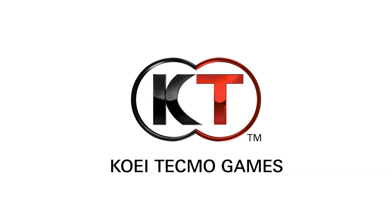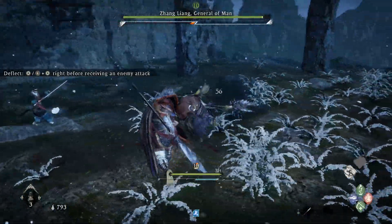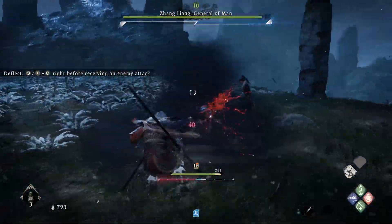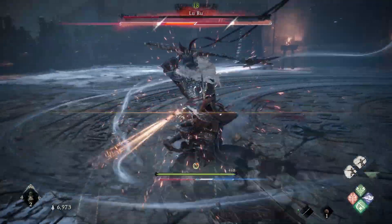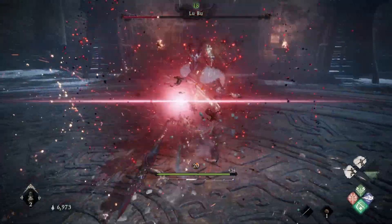After Nioh 1 and 2, Team Ninja and Koei Tecmo return again to the Souls-like formula, this time with Wo Long: Fallen Dynasty, an action RPG game featuring fast-paced combat which relies heavily on parrying and deflection attacks, similar to Sekiro.